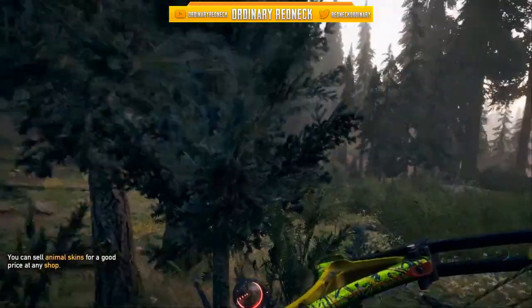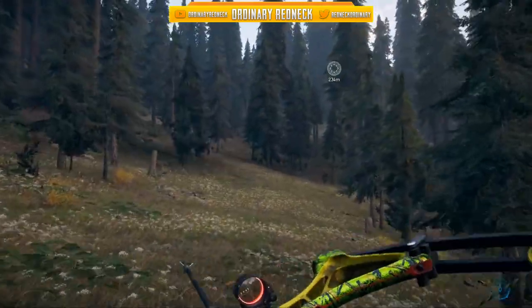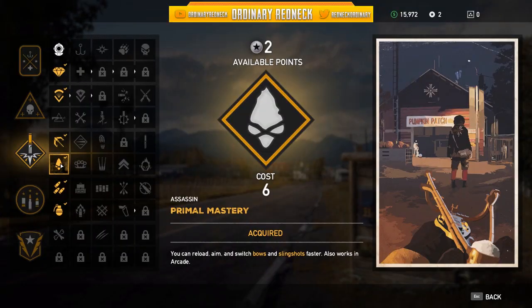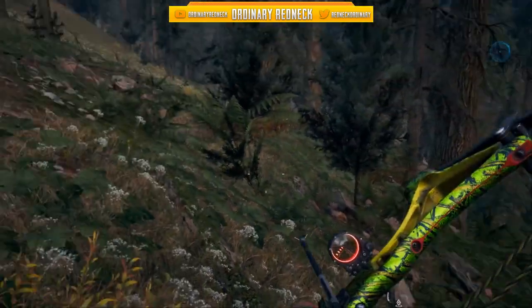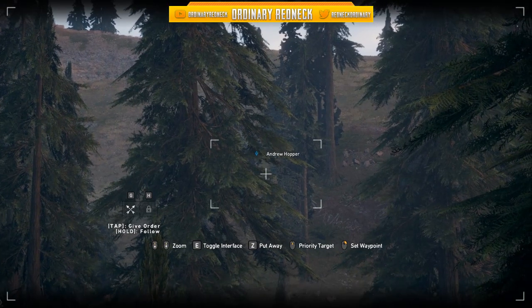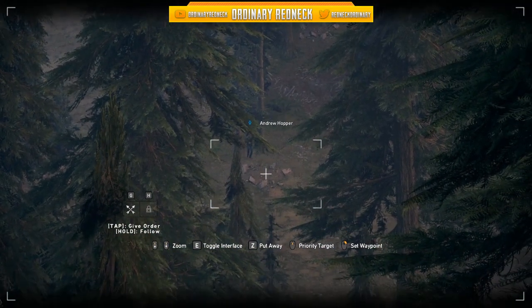Shoot right through this opening. Primal Mastery is really good because you can reload, aim, and switch bows and slingshot faster. Harvest Master basically doubles your loot, which is what you want for this unlimited money glitch. And if you get Mr. Andrew Hopper — he's got the bow — or find anybody else that can help you out with the bow, that's ideal.